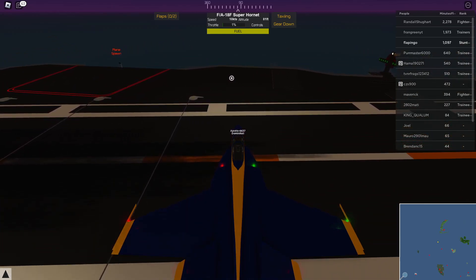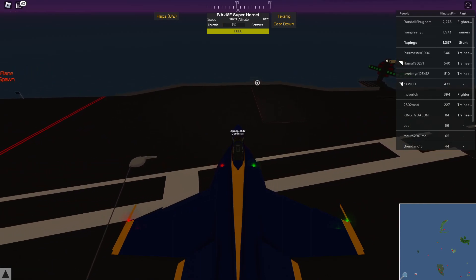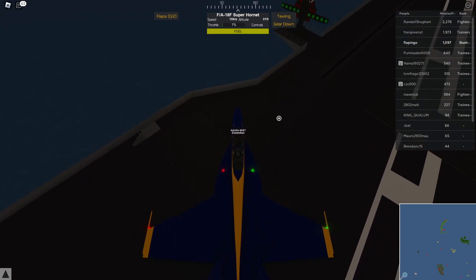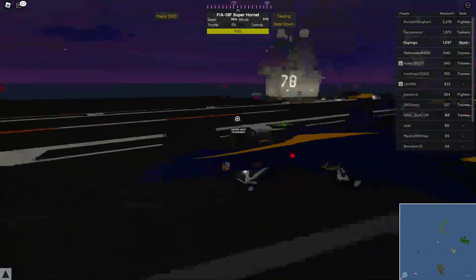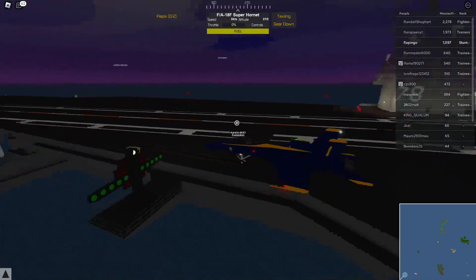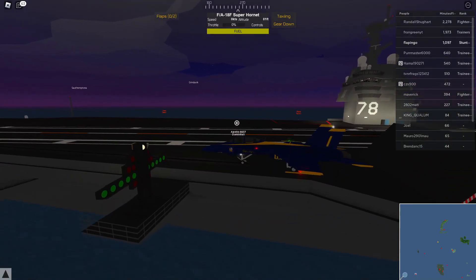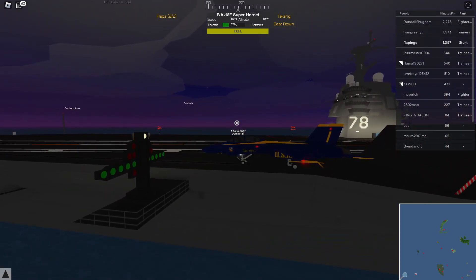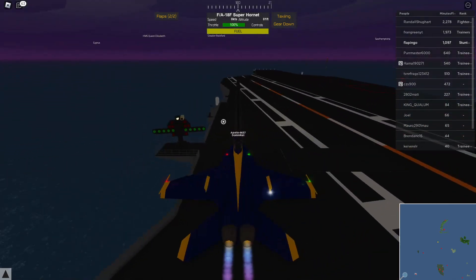I'm going to take off from this one. Q is to open this, and L is to take off — which is the catapult. You're going to want to press Q to open it up, get your flaps on, and go full speed. See, I'm not moving yet.